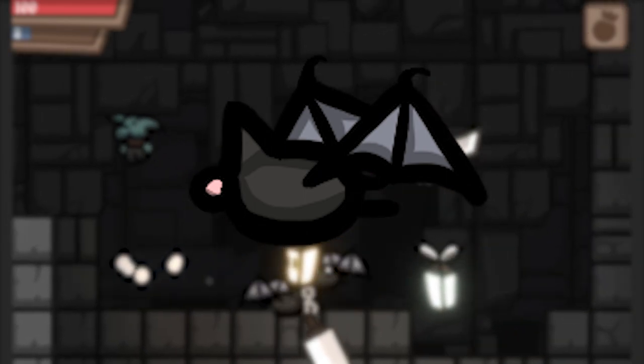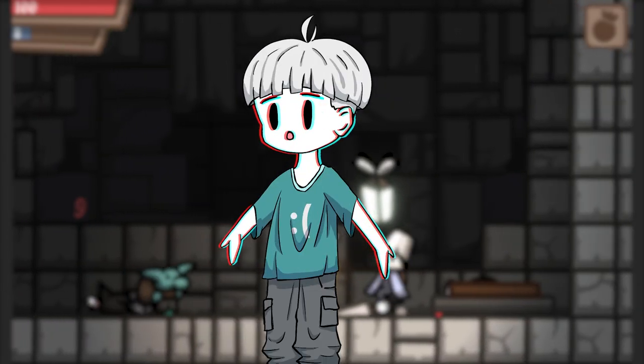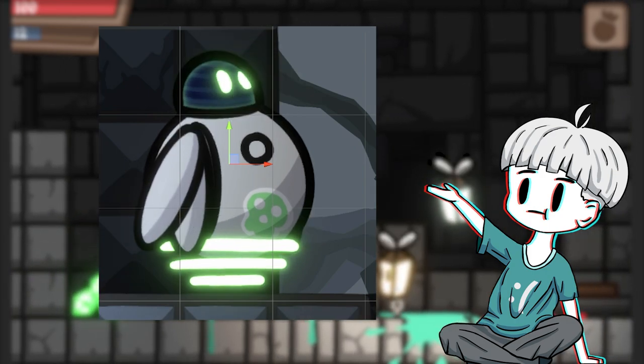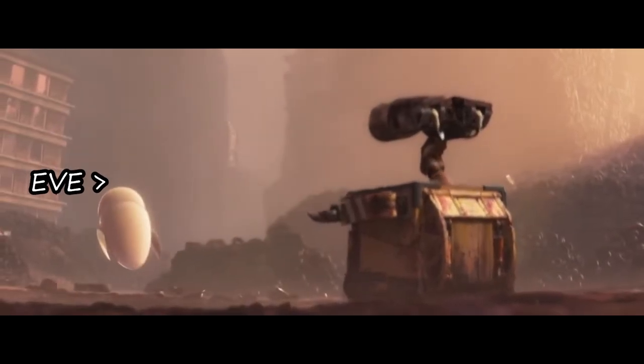It doesn't have any eyes or mouth, and you still think it is a bed. Also, there are no smooth shadows. So this time, I didn't make a frame-by-frame animation, but transformation-based animation, where I just moved the limbs individually. This makes the whole thing more smooth and fitting for the whole hovering aesthetic. We can also see that for Eve and Wall-E.